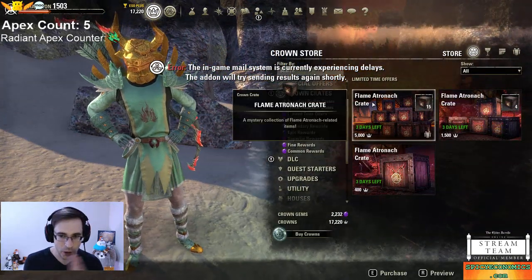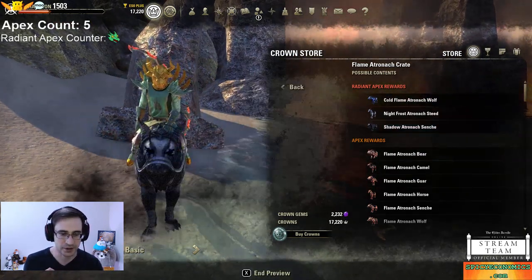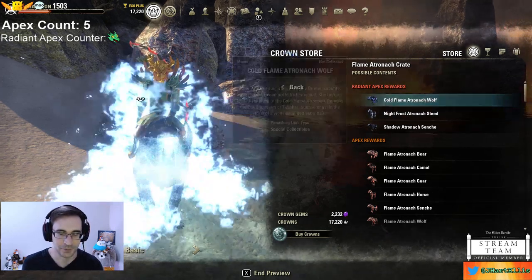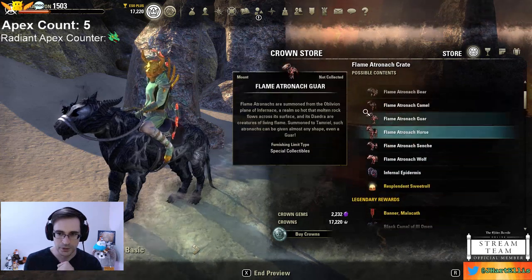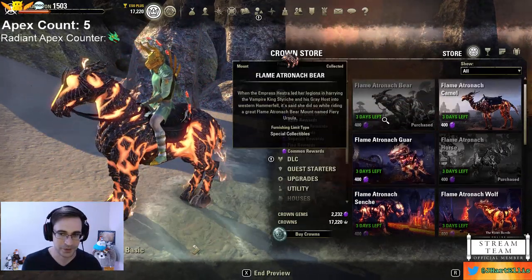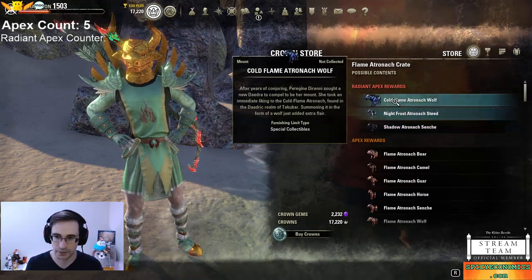If you want to preview these, you can do two things: you can go to preview from the Crown Store and see the radiant apex — here is the cinch I didn't get, the wolf I didn't get. I like the wolf too, but I got the steed. It has this little icy tail — it's kind of cute. You just go to preview, hit R, and here are the radiant apex. You can always preview these from the base game.